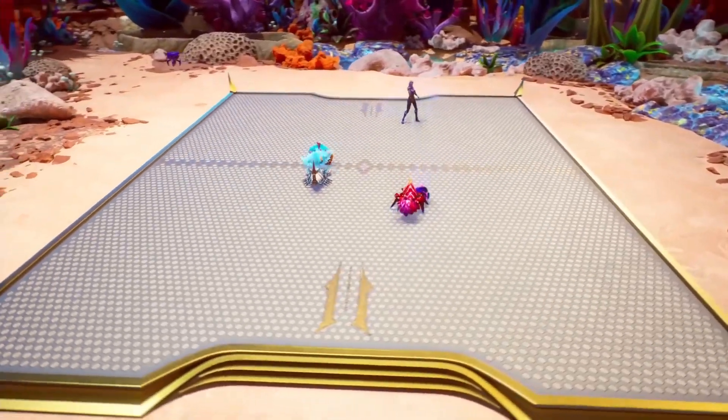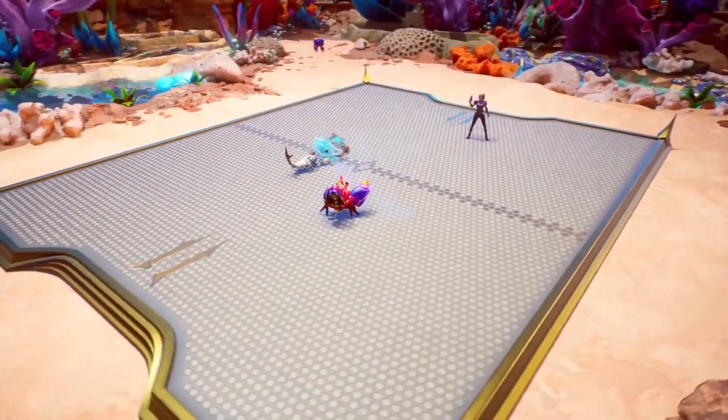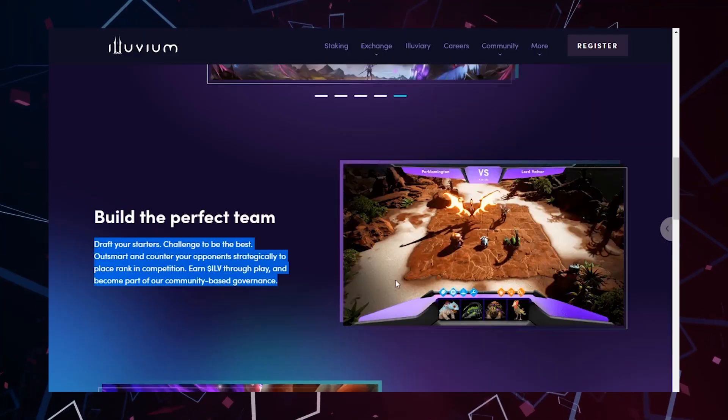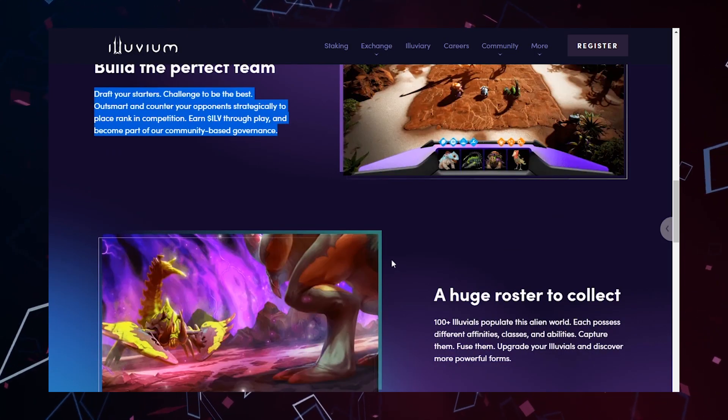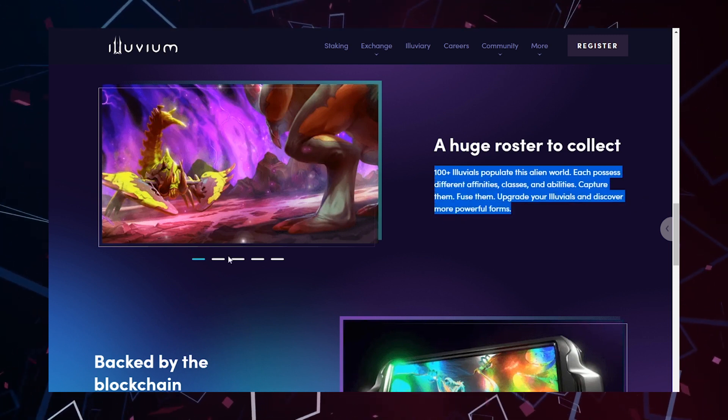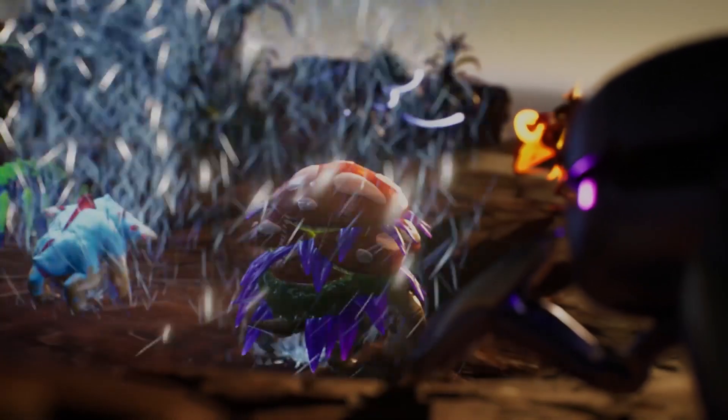The land offered will be divided into five tiers, with the ground floor being the most advantageous due to its high upside potential. Furthermore, landowners will not only be able to generate massive amounts of revenue from their pieces of land, but they'll also be able to scan Illuvials, which will kind of be like Pokémon in the Illuvium universe.